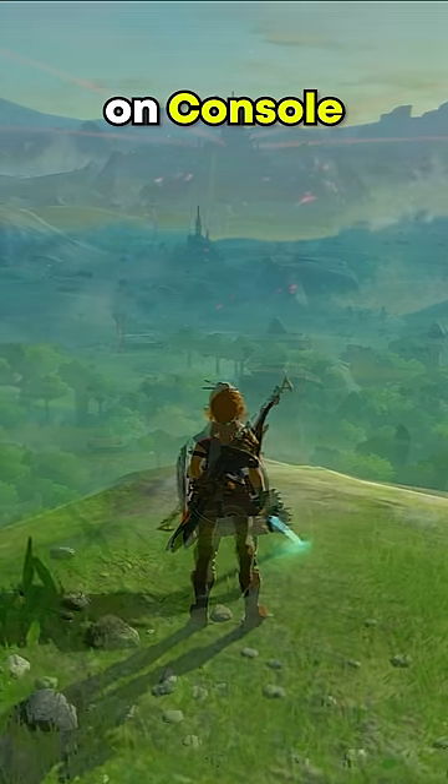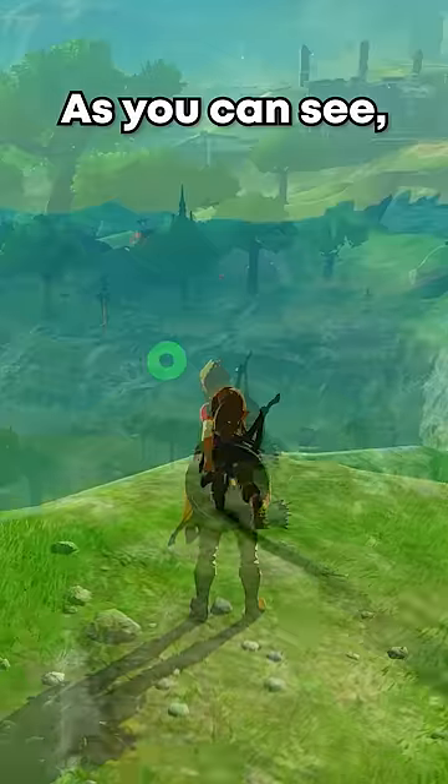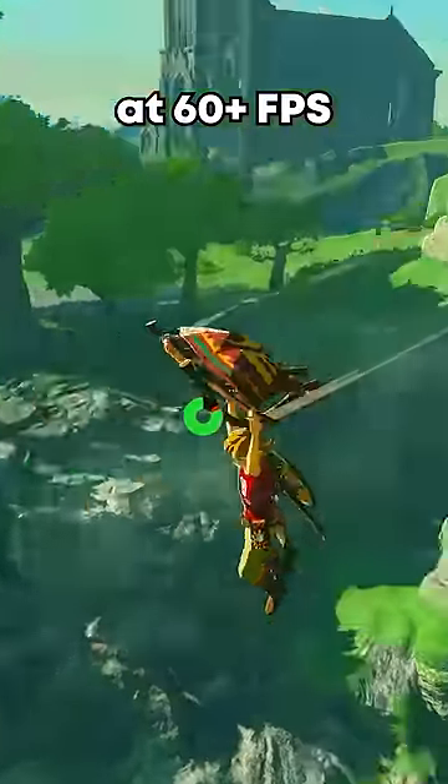This is how Breath of the Wild looks like on console, and this is how Breath of the Wild looks like on an emulator, aka CEMU. As you can see, Breath of the Wild on CEMU doesn't just look much better, but it also runs much better at 60 plus FPS.